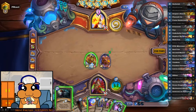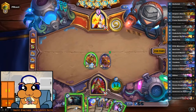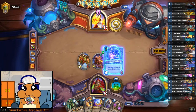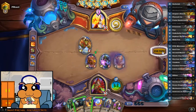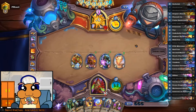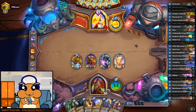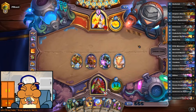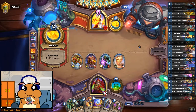I'm going to Shadow Step it right now. Or should I wait? I think I will wait, actually. I'll Shadow Step next turn, whatever survives, hopefully. Hopefully something's going to survive, right? And we're going to go for Van Cleef.